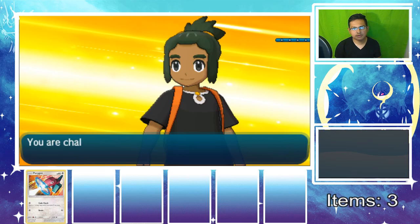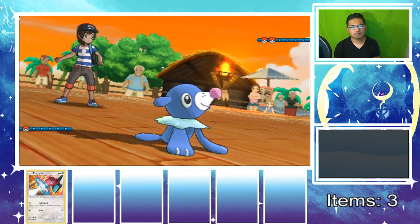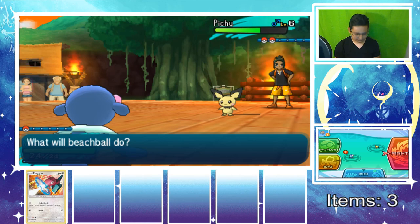They give you a tutorial for the Festival Plaza at some point. Hau has a Pichu — and I only have a Popplio! This is bad, but luckily he's just using Tail Whip first. Oh it's going to lower my defense! Which one has more attack? Both about the same. Man, that Thunder Shock is going to do some pretty good damage though — I don't want to lose like a noob, but we do have potions.